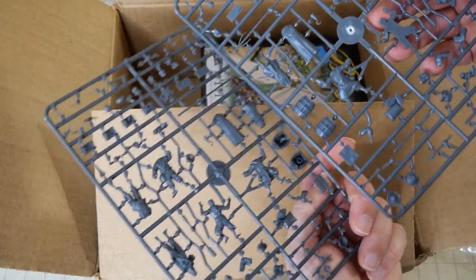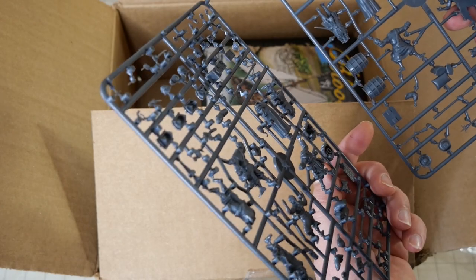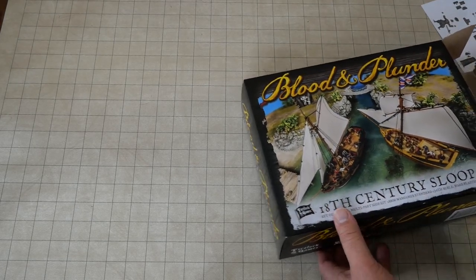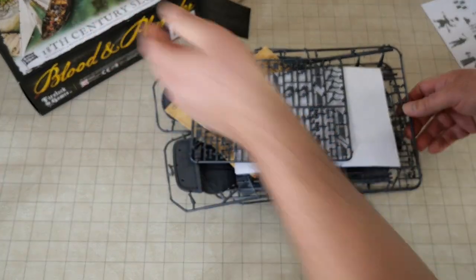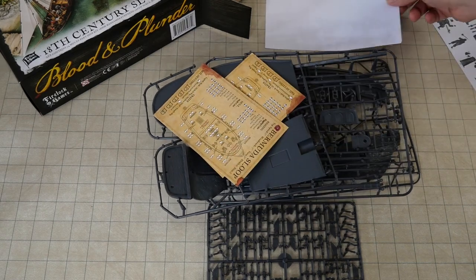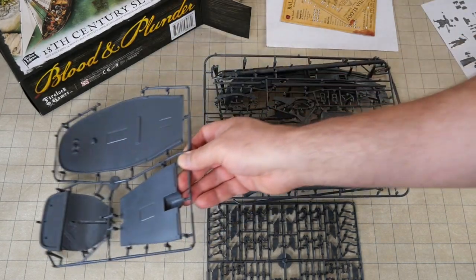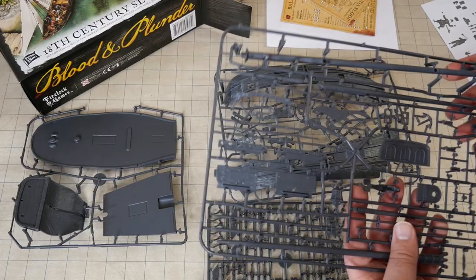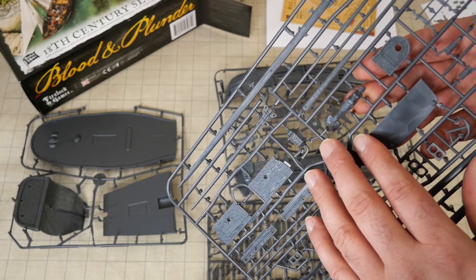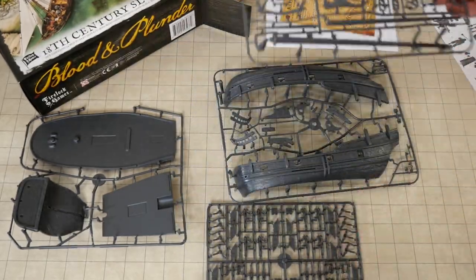So you get two sets of miniatures here, which is very nice. I really do enjoy the fact that they included the downed pirates. And then we have the sloop — wow, okay. This is a multi-part sloop. Wow, look at that. That is much more detailed than I assumed. Every single one of these little bits — that is some excellent stuff there.